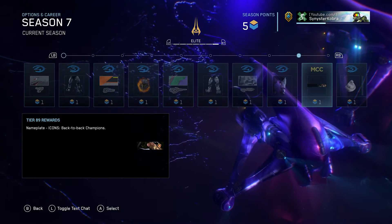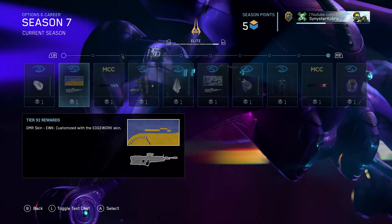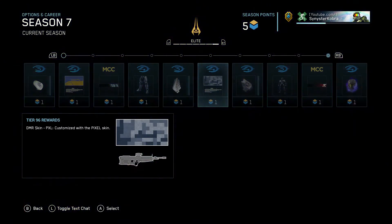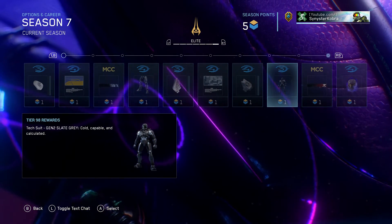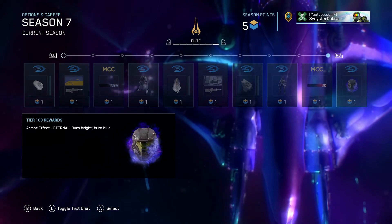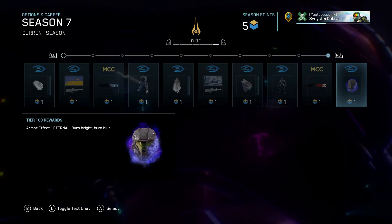Icons Animated Nameplate — Master Chief and Arbiter back-to-back, that one's pretty cool. Edgework DMR skin. Revolution Animated Nameplate. Pixel DMR skin. Gen 2 Slate Grey Tech Suit. Mark of Legends Animated Nameplate. And last but not least, the Eternal Blue Flaming Helmet as the final unlock for Season 7.